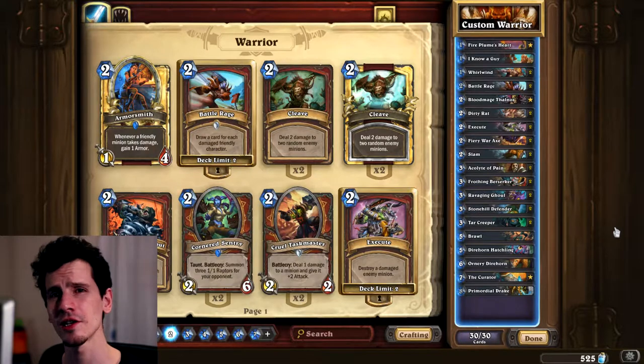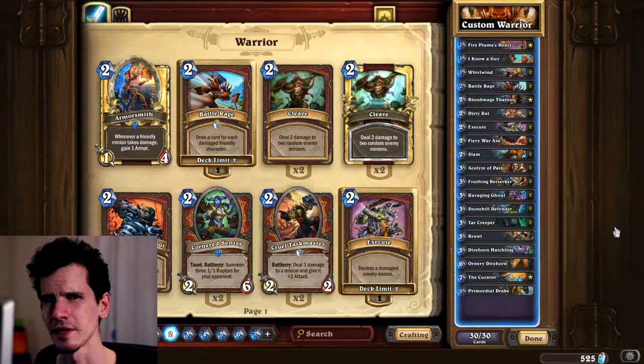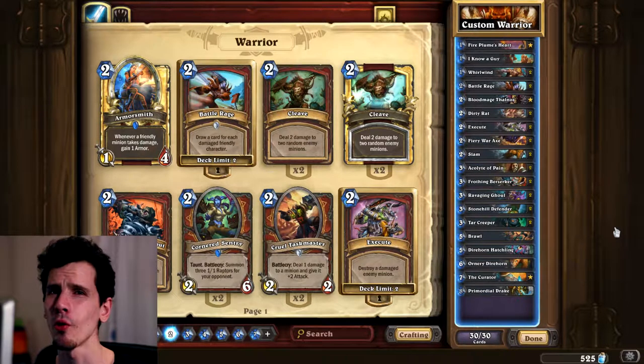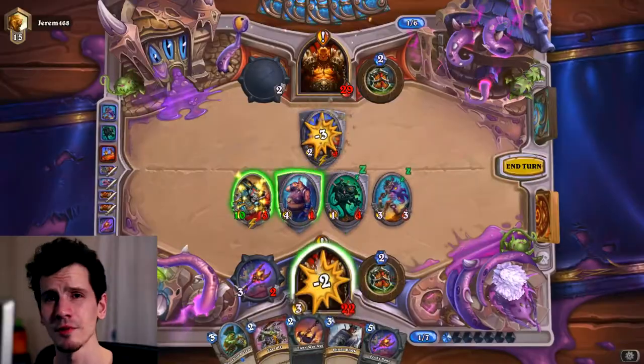In my deck you can see there are a lot of cheap taunts, like Tar Creeper and Dirty Rat. These cheap taunts get damaged, and then Battle Rage will always draw you at least two cards, often more.